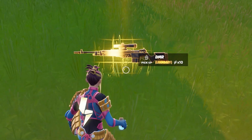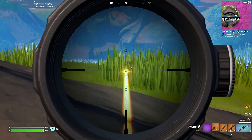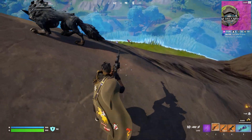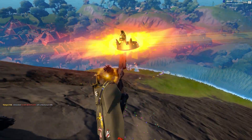Damaging opponents with the DMR is one of the Fortnite Week 1 quests. DMR stands for Designated Marksman Rifle, a new type of weapon introduced in Chapter 3 Season 3. It's pretty similar to the Scoped Assault Rifle or the Semi-Automatic Sniper Rifle.